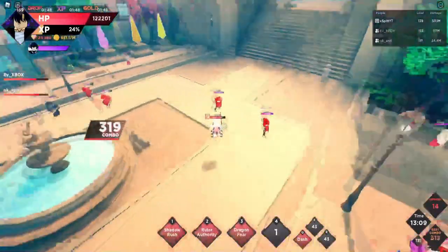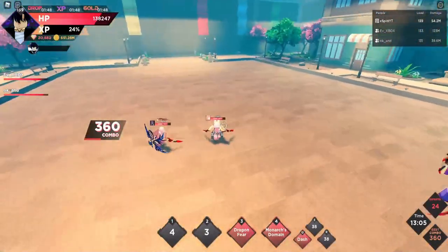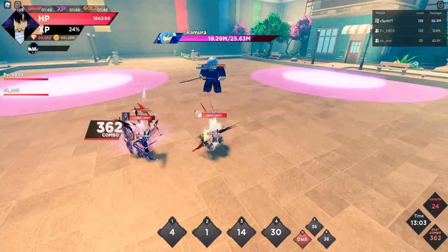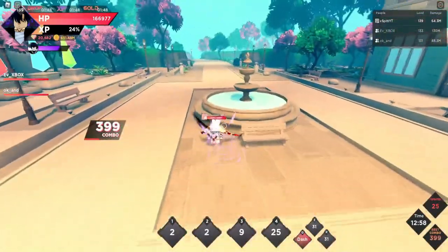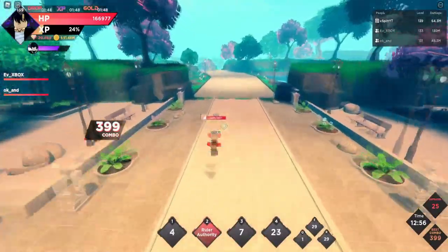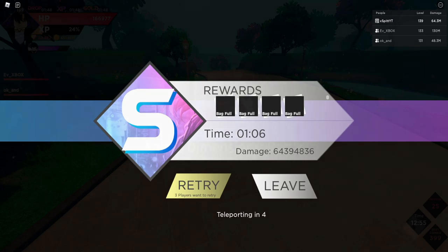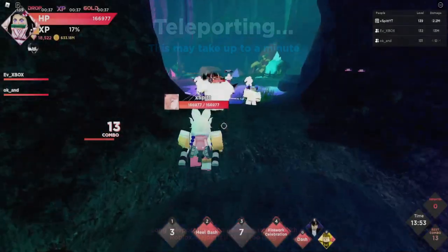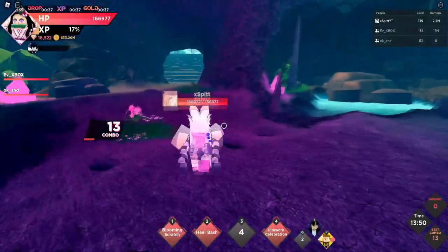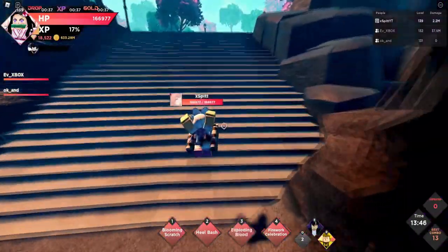A third person in a free run isn't needed, so that person can just rush to the boss and we can kill it a lot quicker. The problem with using Nezuko — even though you kill the boss faster — is that you aren't fully available to help your teammates after. That's why I'm using Shadow Monarch to kill the boss; even though it's not the fastest, I can still help the other two teammates afterward.